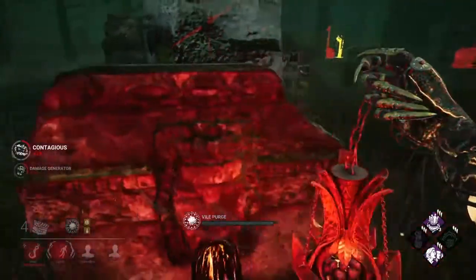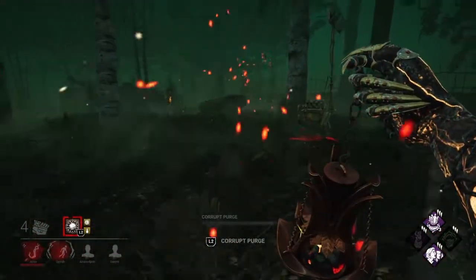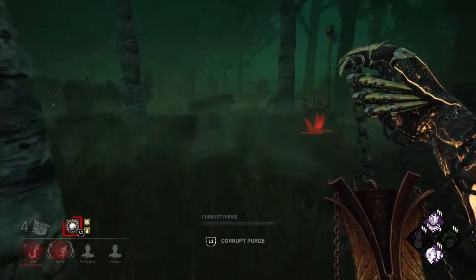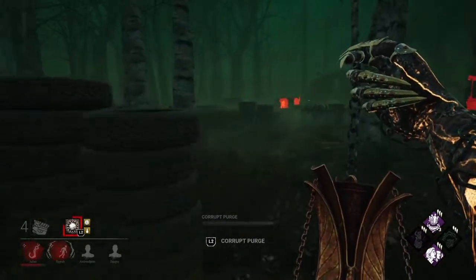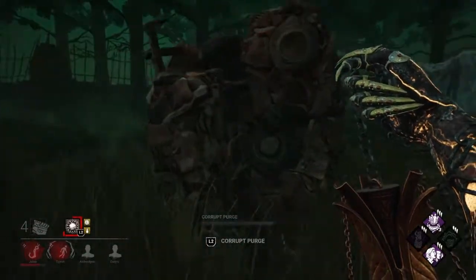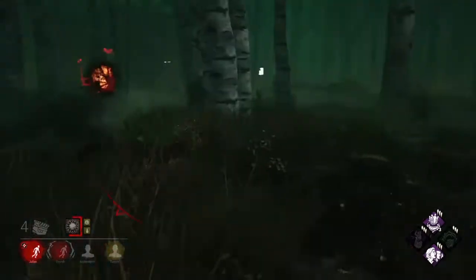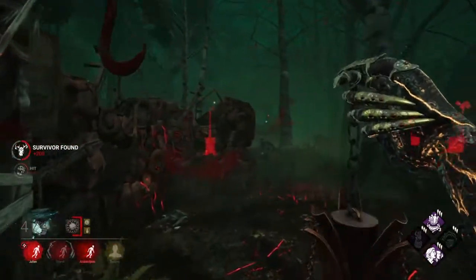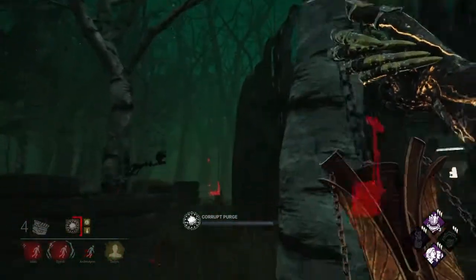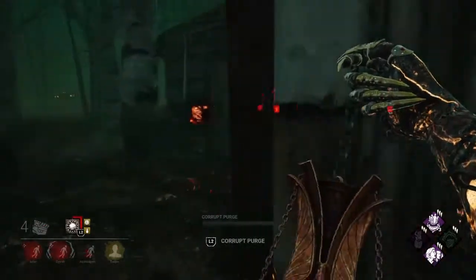I'm going to vomit on this generator just so it's infected, then go ahead and take a Corruption immediately and go straight back to the hook. I think they're going to be running back to the hook right now - just a gut feeling I have. Learn to trust your gut as a killer. It won't pay off every time, but when it does, it's really nice. This guy just jumped in a locker. He has Head On probably. I got hit by that? I don't think he expected it to hit me - that's why he jumped back in a locker. I love getting slowed down for no reason.